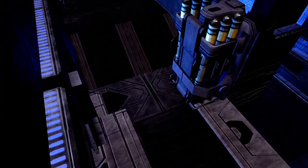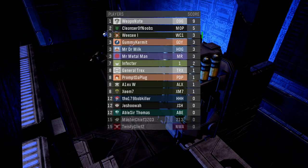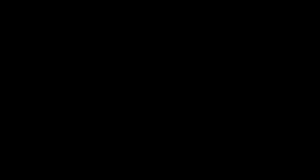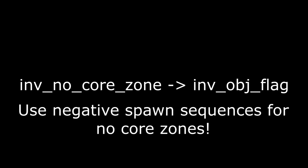With that said, barring these changes, the stock Invasion maps and other vanilla Invasion maps should work with Anvil Invasion. The first change is that I've condensed Invasion vehicle into the Invasion weapon label, so you'll need to change all the vehicles from Invasion vehicle to Invasion weapon. The spawn sequences are exactly the same, however. Secondly, I've merged the Invasion no core label into the Invasion objective flag label. Essentially, if you give the Invasion objective flag label a negative spawn sequence, it'll function as a no core zone.